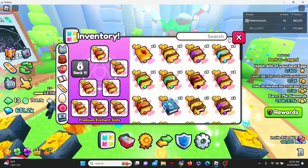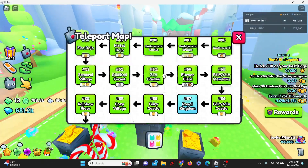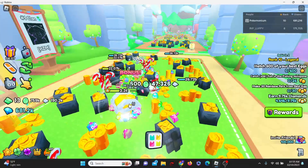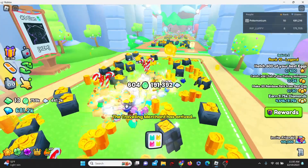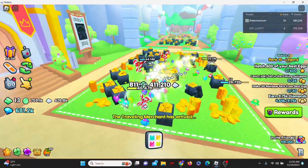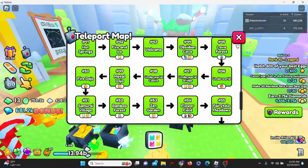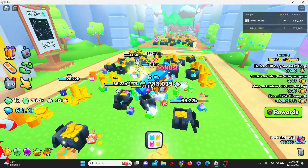Oh wait — there's a chest here! Come on, give me a gift... and we got absolutely nothing. Okay anyway, the next way to get gifts is a guaranteed method.